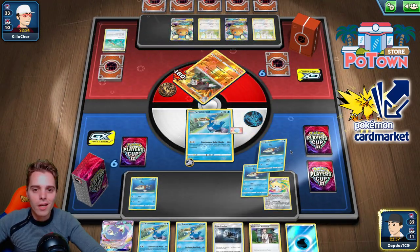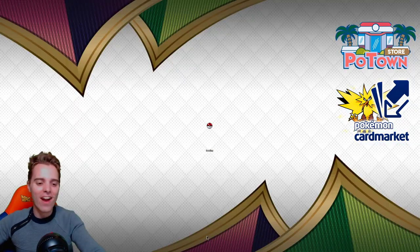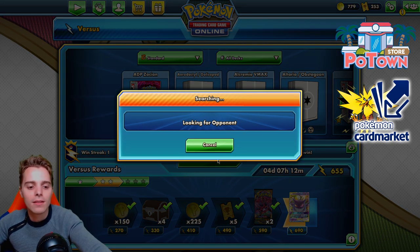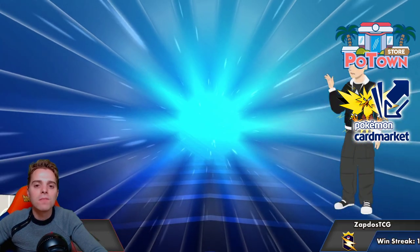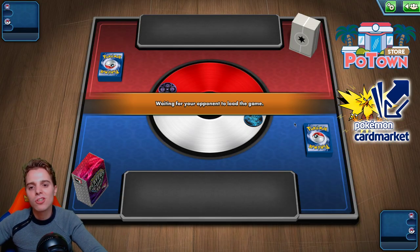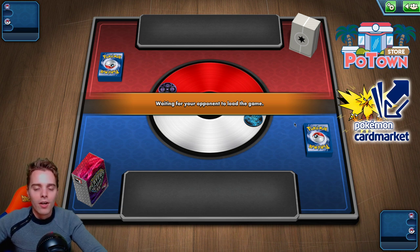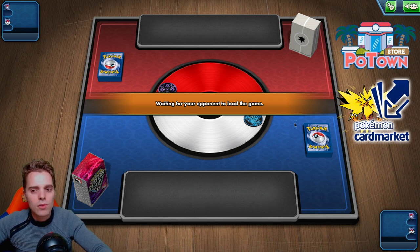Shazam — 180, getting rid of the Excadrill. Cramorant takes our first win here on the versus ladder. Very consistent — we would have gotten 240 damage output on our second turn. You have to be careful of bench space since you can't afford to put other Pokémon out. We have a one-prize Hoopa that can come back from the discard pile, useful if the opponent relies on lots of abilities. We won against Excadrill — another one-prize deck. This one-prize deck fares well against other one-prize decks, unless they run a lot of Reset Stamp or Marnie, because without Nessa after using Continuous Gulp Missile you'll have a terrible time.